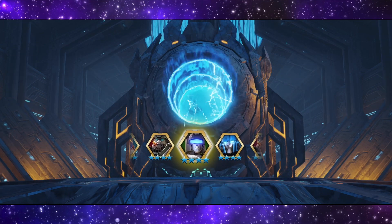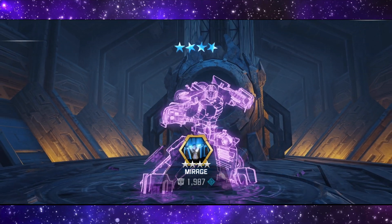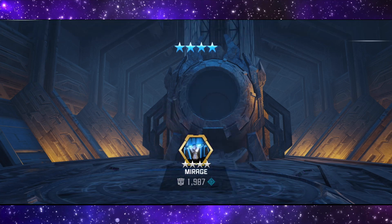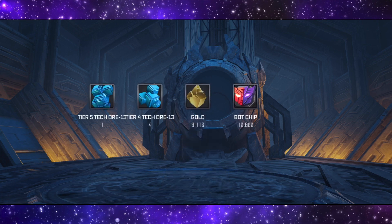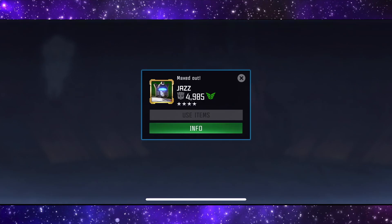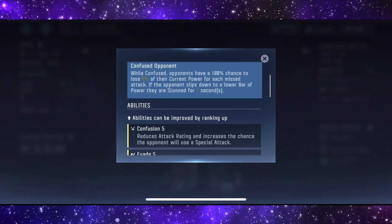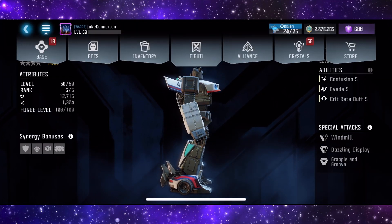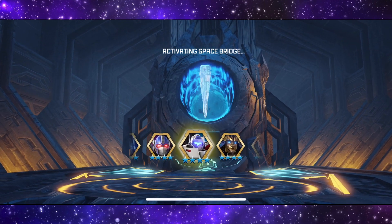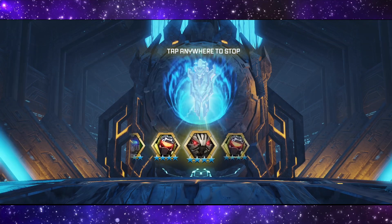We are starting off with a four-star Mirage. I believe I only need one more dupe on Jazz to get him to a hundred — let me check his info right now. Oh no, his signature ability is already at level 100. The worst thing is, on this game you don't actually get a max ability signature crystal like you do on Contest of Champions, which would be good to see on this game, especially after hitting sig 100.